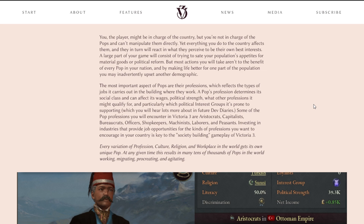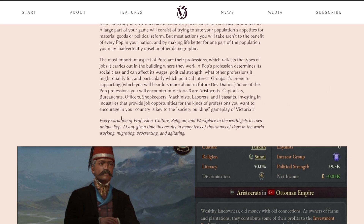You will hear lots more about that in future dev diaries. Some of the pop professions you will encounter in Victoria 3 are aristocrats, capitalists, bureaucrats, officers, shopkeeps, machinists, laborers, and peasants — most of which were in Victoria 2. Capitalists were super important; bureaucrats were essential for keeping your admin efficiency up; machinists, laborers, and peasants are obviously all very important parts of your economy as well. Investing in industries that provide job opportunities for the kinds of professions you want to encourage in your country is key to the society-building game of Victoria 3. Every variation of profession, culture, religion, and workplace in this world will get its own unique pop, resulting in tens of thousands of pops in the world working, migrating, procreating, and agitating.